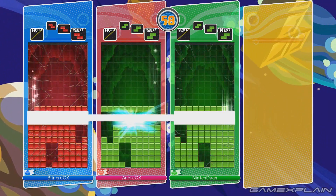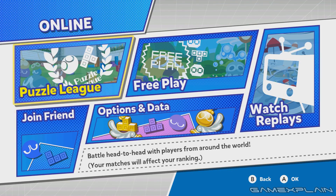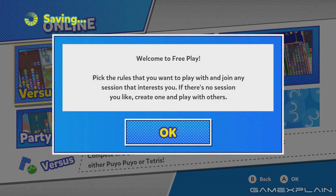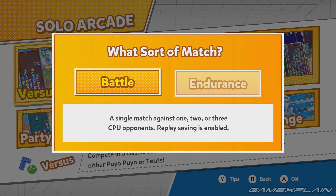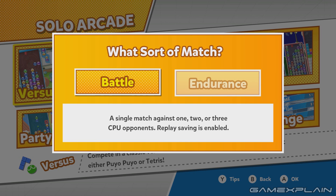And speaking of friends, the online is definitely fun with a competitive Puzzle League or Free Play Rooms to join your friends, both available. Creating, joining, and playing together was generally fast and I didn't notice any lag during my matches. It's even possible to specify what kind of modes you're up for when playing, ensuring that everyone will have someone they can face off against. Single player also offers the Solo Arcade, which works like multiplayer except each mode has an option for endurance play as well.